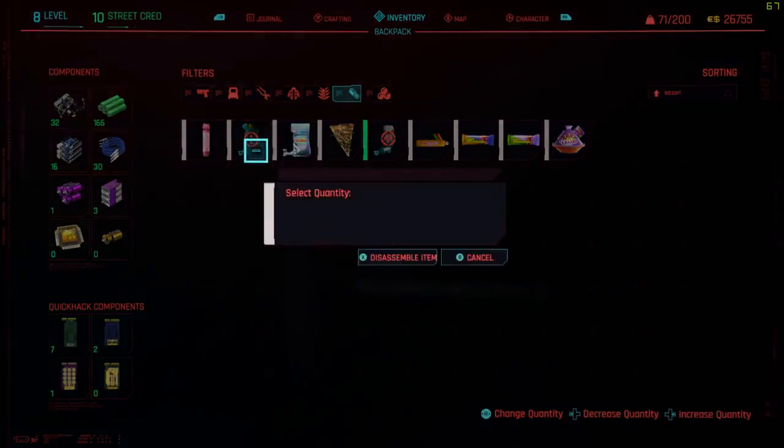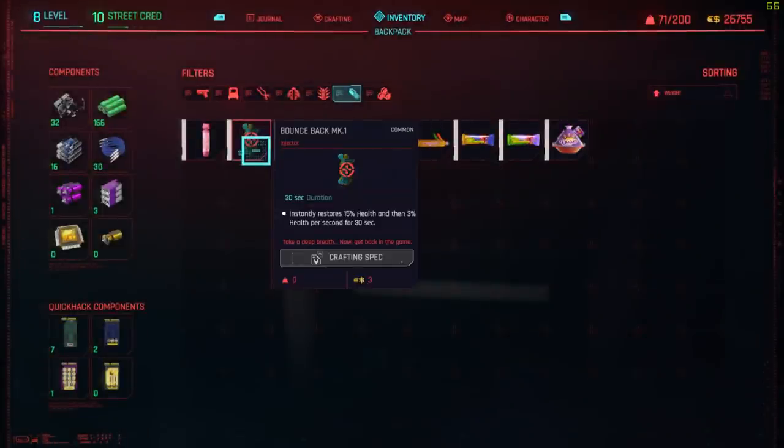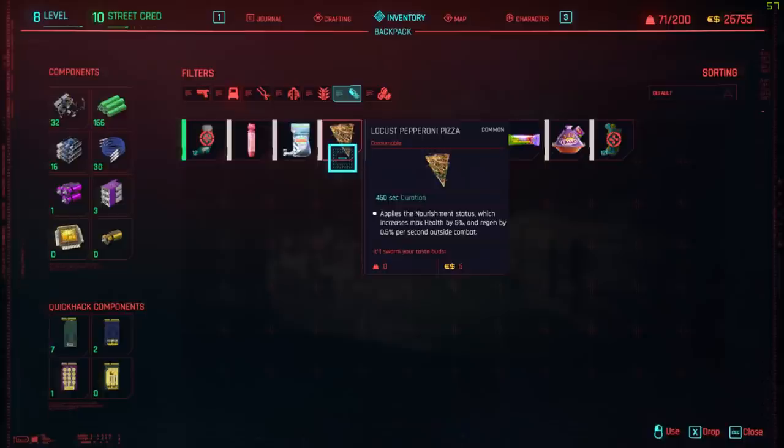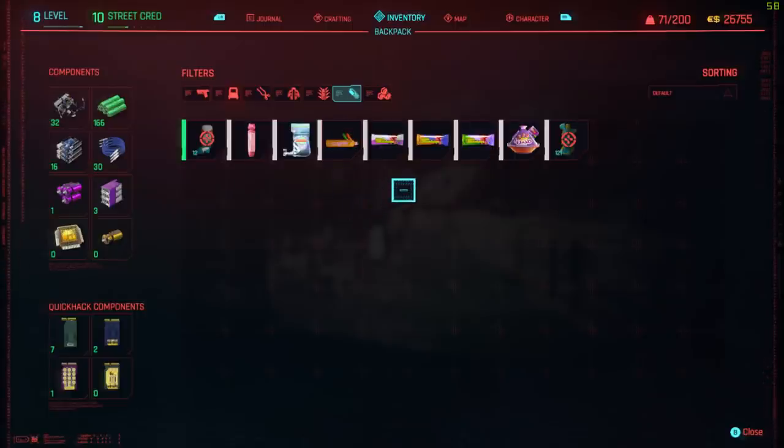Here's something to try if you're struggling to disassemble your bounce backs — sometimes the game doesn't let you do it. In which case, simply eat an item from your inventory. Suddenly you'll be able to. It's weird, but munching on a slice of pizza is the solution. Just like in real life.